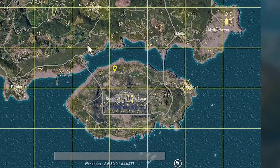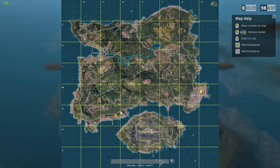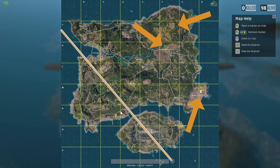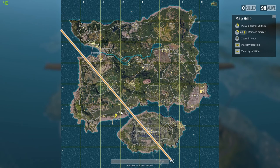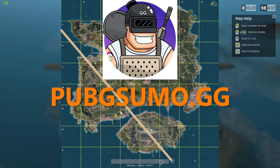Now that we're positioned, we have one of two choices. First, are we going to go somewhere far away — like Milta Power or Stalber — or are we going to drop within about 500 meters to one kilometer from the airplane? If you're going far away, instead of floating really far, my suggestion is to get a vehicle right away. There are tools to show vehicle spawns; one I like is a program called PUBG Sumo — I have a video on it you can check out.